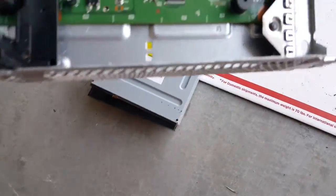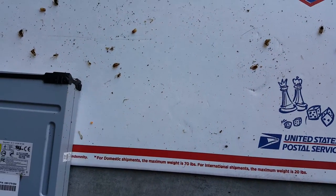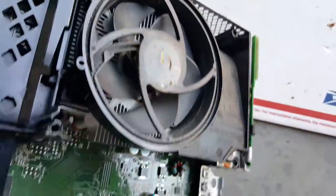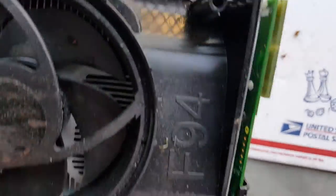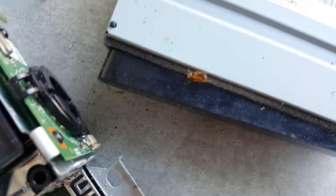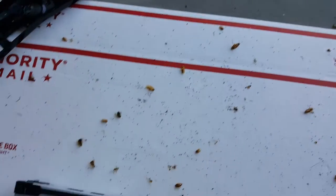Unbelievable, man. We've actually had some other ones, but this one takes the cake. There are guys everywhere. Look at what it looks like underneath the heat sink and underneath that fan — look at this guy stuck in there. And there's another guy right here on the DVD drive. Alright, so we're gonna clean this up and glitch it. West Coast Mods.